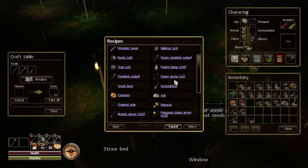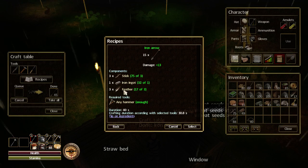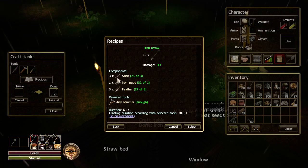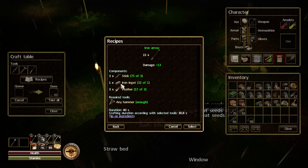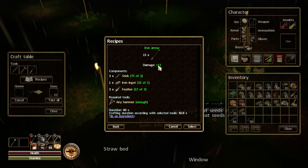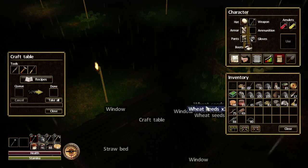On the crafting table is where you need to make your bows and your arrows. Scrolling down, here are the iron arrows. If we click on it you will see that you need three sticks, one iron ingot and three feathers, but you will get 15 iron arrows for each use of the material. So for every one iron ingot you get 15 arrows — definitely worth it. These give an additional 13 damage, so if you add that to the bow's 18 damage, that's actually 31 damage total.